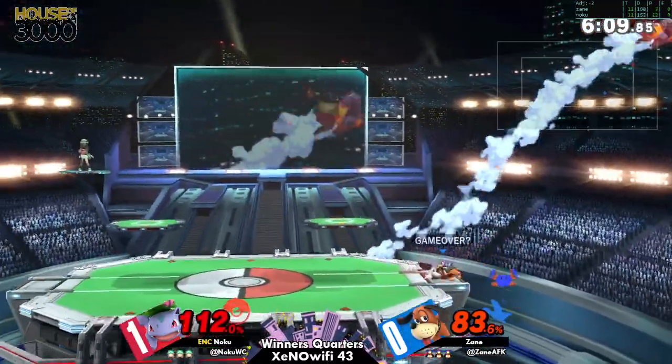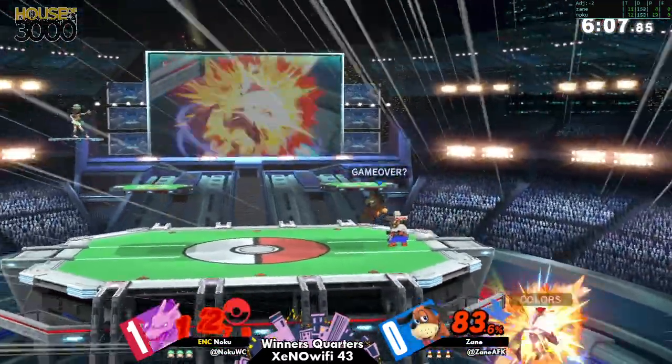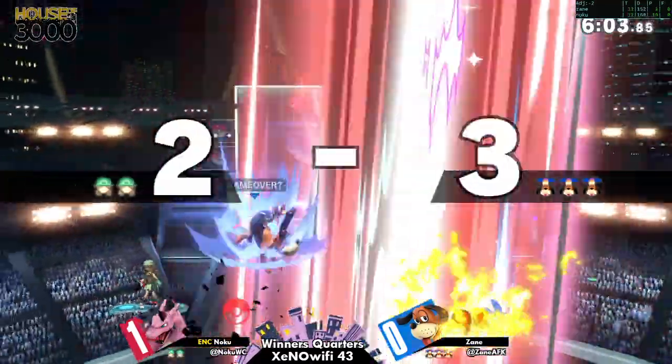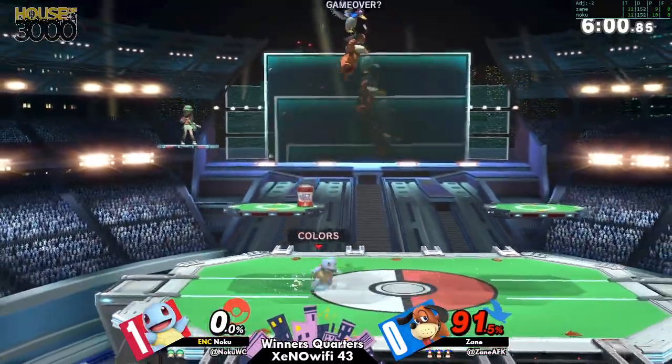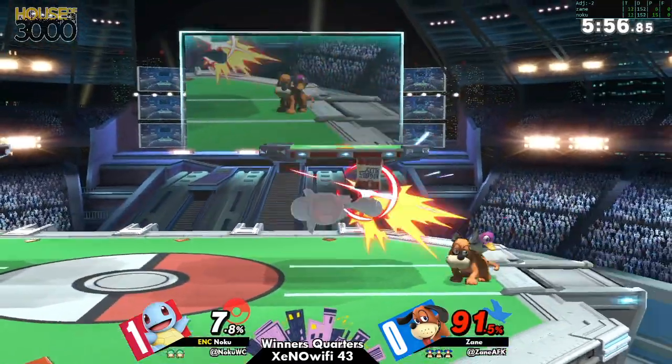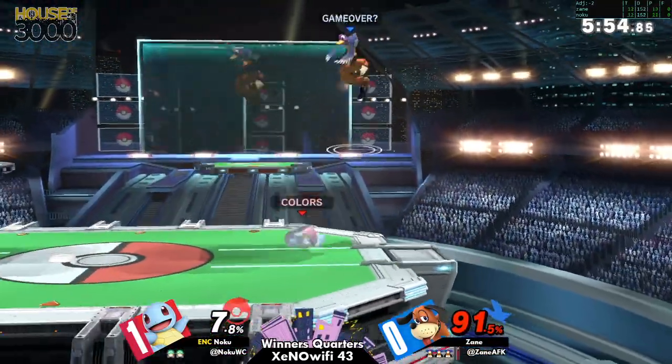And Ivysaur naturally does the best against zoners. We'll see how Zane is able to manage his comeback. Oh, that was such a good situation for Zane — they can just put the can out and watch Ivysaur die to it, or try to fight it.